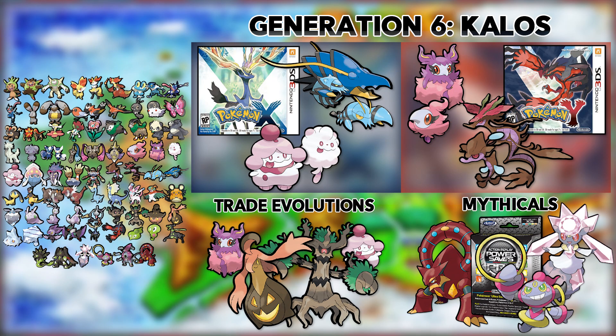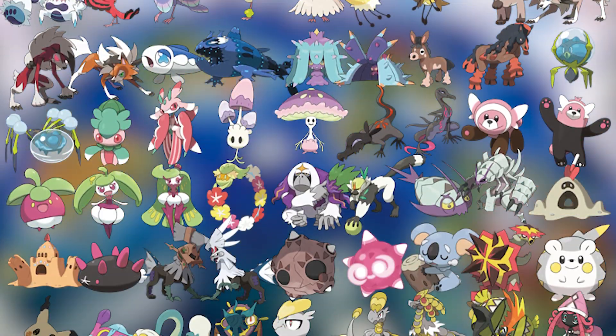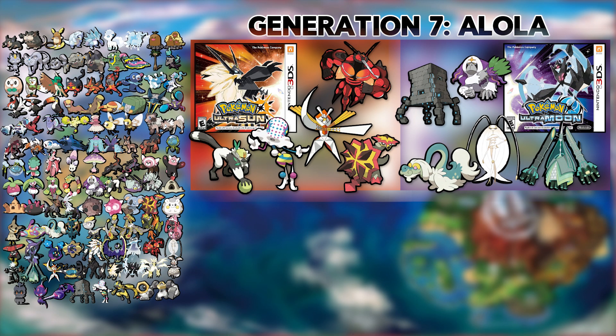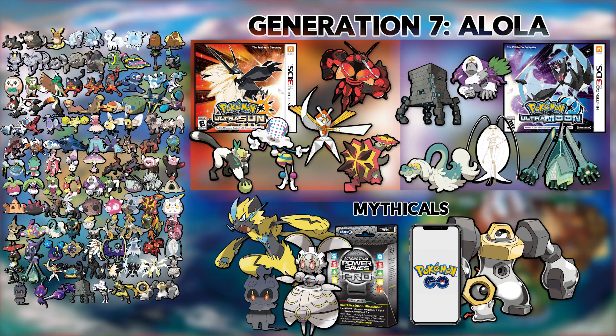Generation 7's Alola region has 86 new Pokemon, including brand new Ultra Beasts and regional forms. These Pokemon are scattered across four different games, but luckily you only need two. A copy of Ultra Sun and a copy of Ultra Moon will get you every Pokemon that you need, except for the three mythicals. The first mythical, Magearna, anyone can get by just scanning a QR code after you beat the game and boom — you get Magearna. And for Zeraora and Marshadow, you're gonna need your trusty Power Saves 3DS.